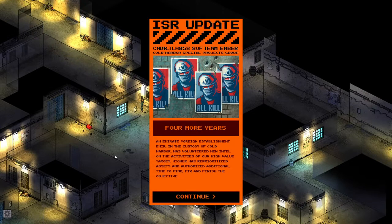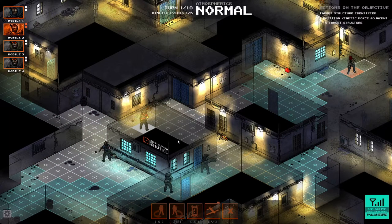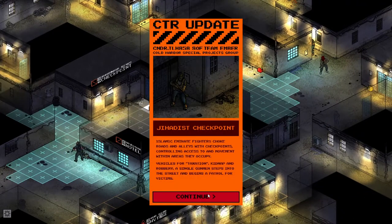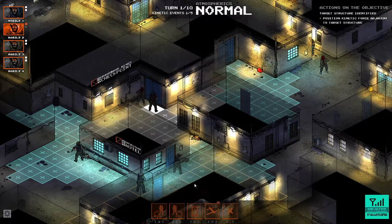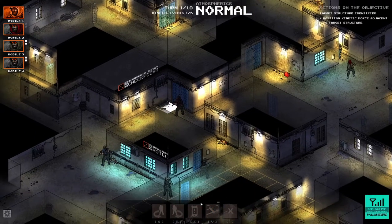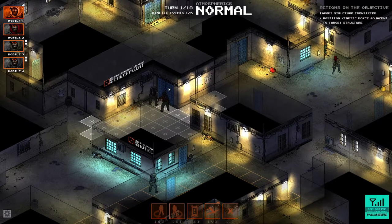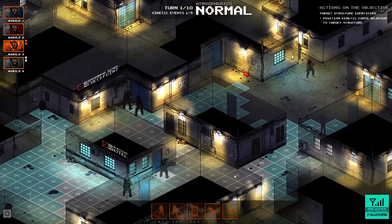An asset in the custody of Cold Harbor has volunteered new intel on the high-value target. Higher has reported assets are authorized additional time to find, fix, and finish the objective. A CTR update on a jihadist checkpoint — Islamic Emirate fighters choke roads and alleys, controlling access and vehicles for taxation and kidnap. A fighter suddenly appears from nowhere — I thought we took him out.